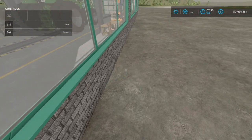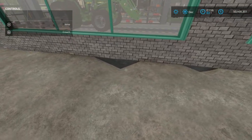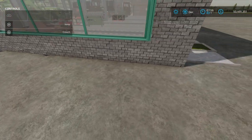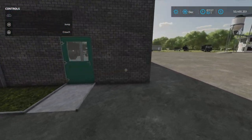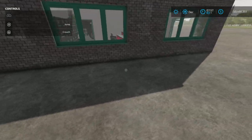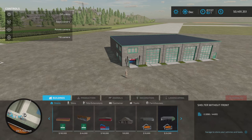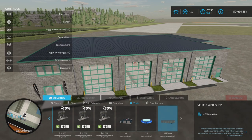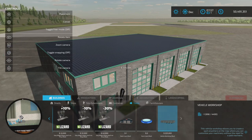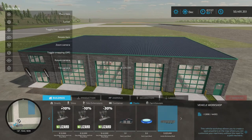I noticed something a little odd — curious, a little bit strange, but nothing really terrible. Okay, enough of that. Where do we find this? We find it under Buildings and Tools, and there it is — Vehicle Workshop. It is two hundred and twenty-five thousand dollars, no alternate colors or anything.